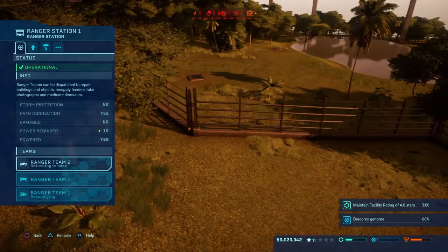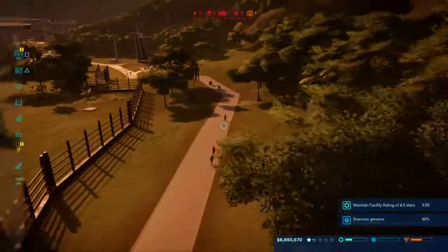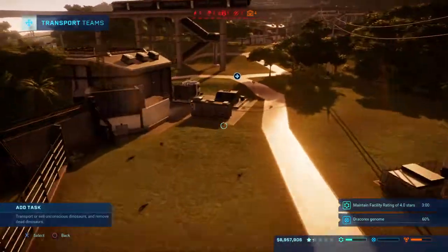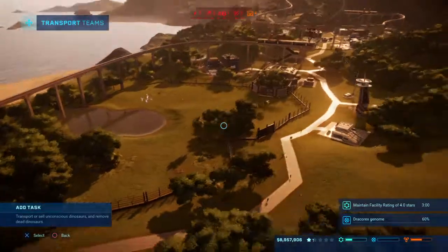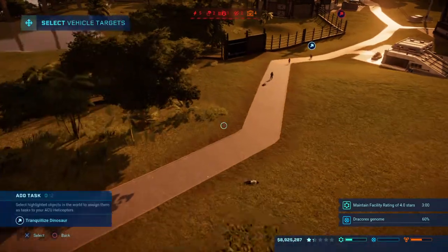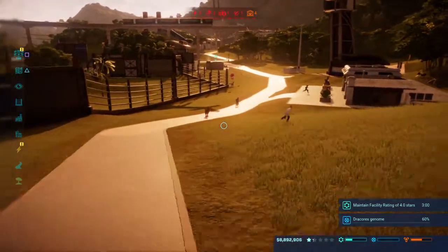I better fix this fence first or it's going to be a case of putting them back in for no reason. Repair that fence, guys — and then I'm going to make the transport team move this unconscious raptor back into his pen with an asset collection request. Chaos with the raptors. Chaos. Walking around the place like he actually owns the park.